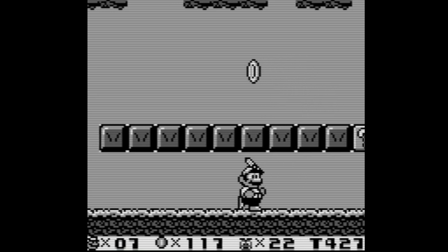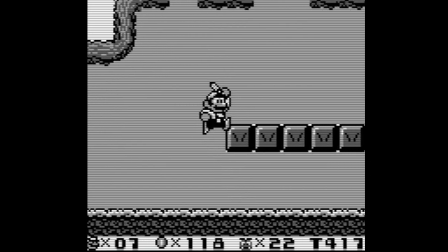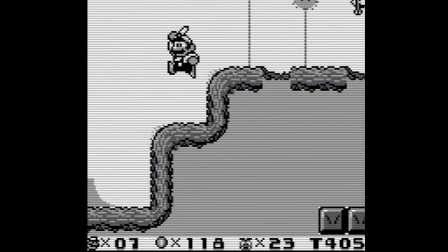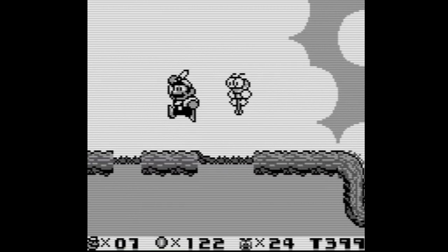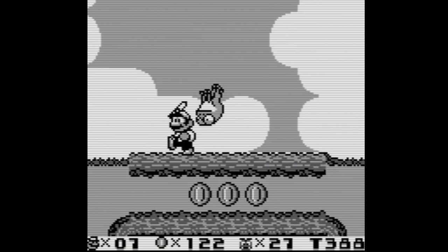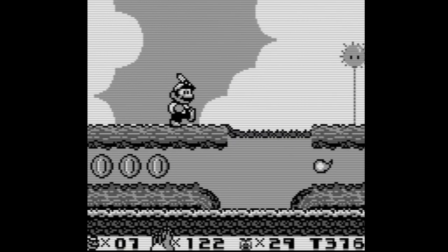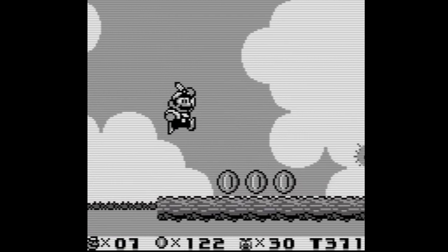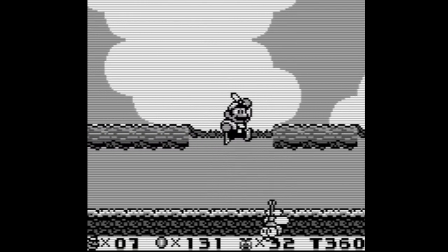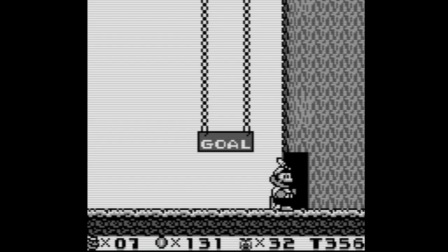Being able to choose any world in any order is kind of unprecedented for Mario. The 3D games let you choose levels quite a lot, but they still tend to have worlds in chunks — like the Galaxy games where you need enough stars to move on. Sunshine lets you choose levels to some degree, but you still need enough shines before accessing the next area.